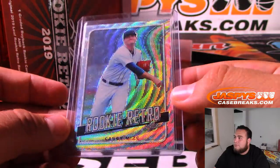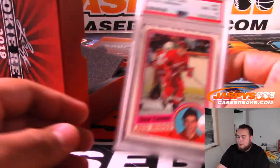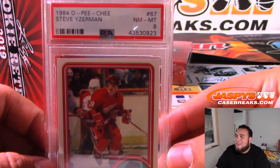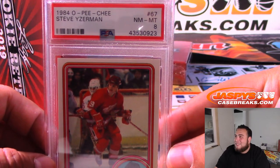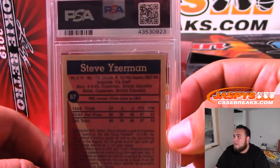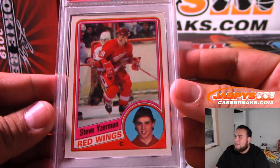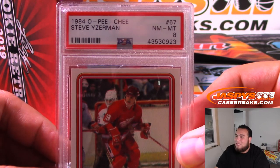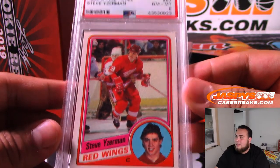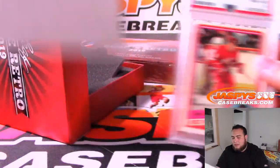And the first graded card — of course, when I'm breaking on the main channel, I have to include hockey somehow. 1984 O-Pee-Chee Steve Yzerman, Detroit Red Wings, PSA 8. Very nice. So that's the Y spot — that's a combo. Joseph A, look at that. Nice one — I'm sure this actually sells pretty well in a Leaf Rookie Retro box.